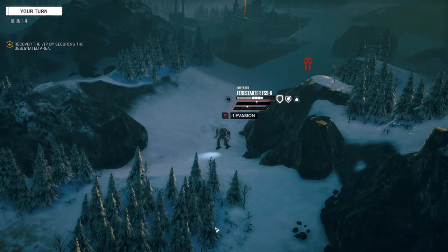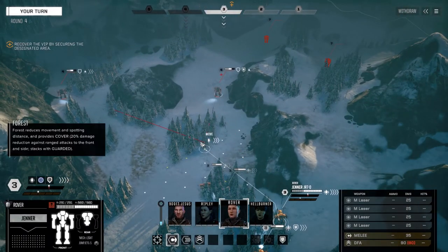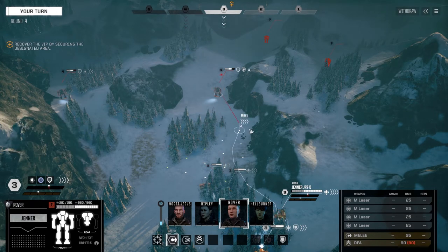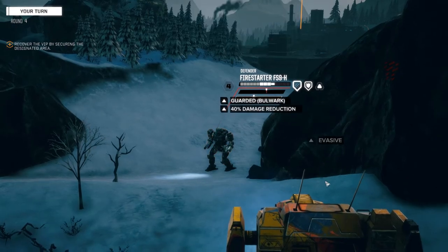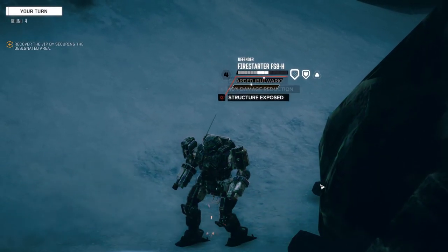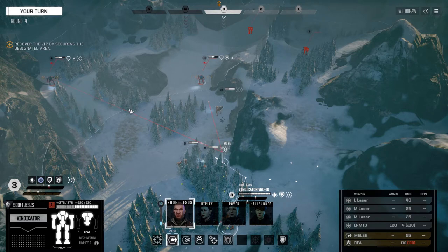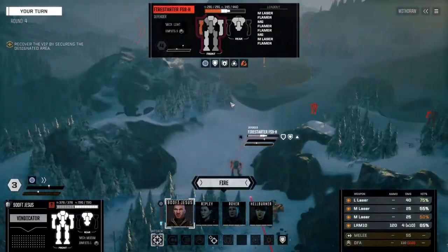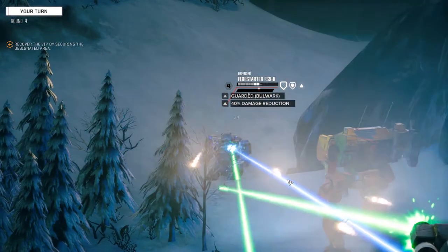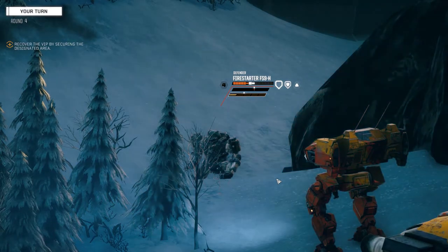They're all braced but this guy's easier to hit so we'll fire on him. Let's get you down to here, using the Panther as a meat shield, fire on this guy - just stripping his evasion right now. Let's get the Jenner down, Rover. We can go here. I got a feeling we're gonna kill this guy this turn - really hoping anyway, gonna fire everything on him. Maybe not kill him but come close. Give these guys a target to shoot for, firing all weapons committed. Not bad - he was on bulwark so couldn't expect a lot there.